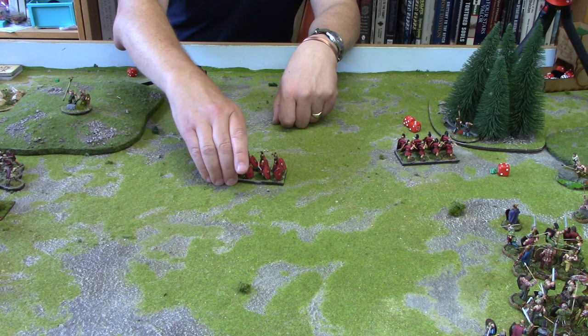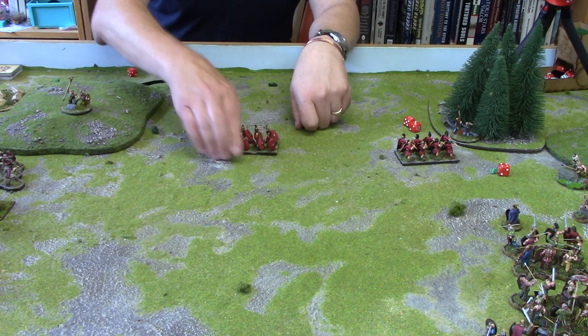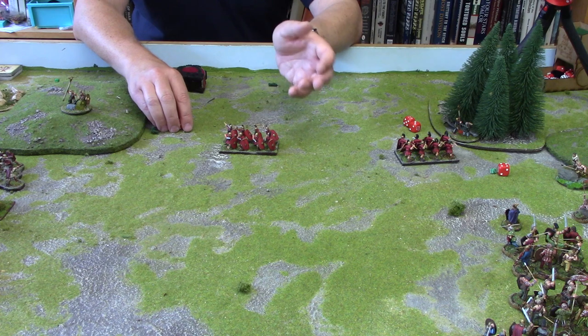When doing that in close order, they'd still roll the 2d6 but they'd take the lower dice off. So in a situation where we rolled a 4 and a 3, they'd take the 3 off and just move 4 inches. If you roll a double, you still remove one dice. When moving in broken ground, the open order group removes the lower dice and in close order the higher dice is removed.